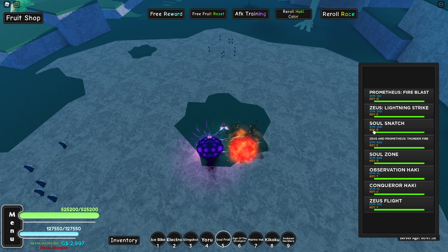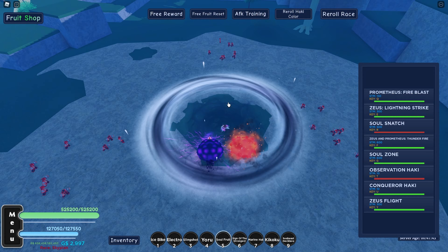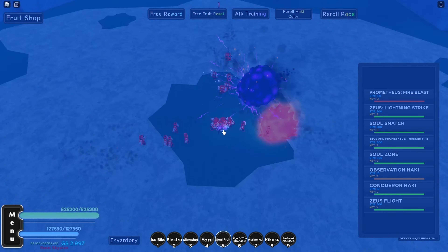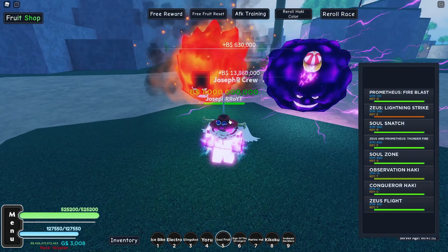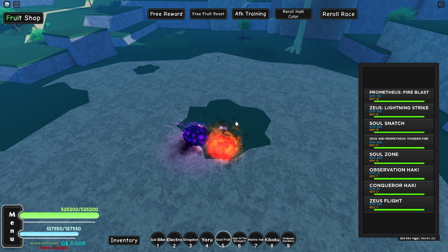I want to use Soul Snatch — okay, Soul Snatch gives me a soul. Oops, I did not kill them because it's too fast. Wait, okay, that's much better.